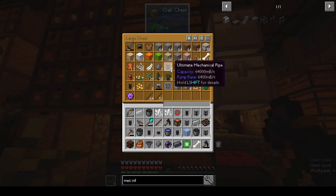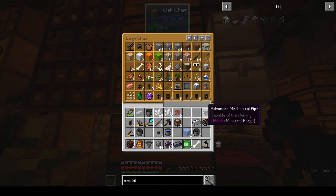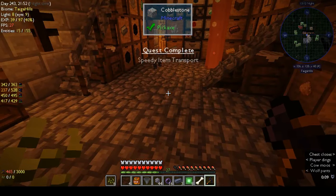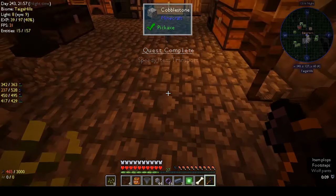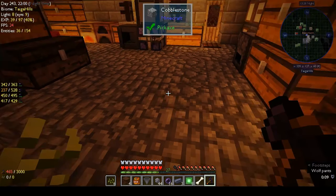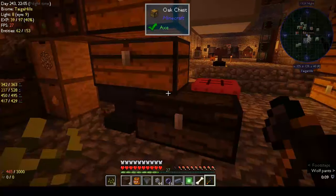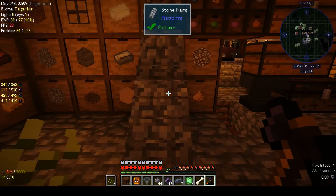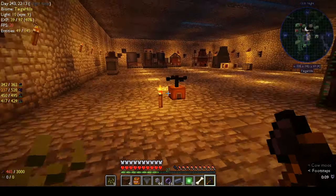We now need a Mekanism chest, I think, because these don't stack so we don't have any room. Let's move that out. We've got more stuff over here. So yeah, we did good — we opened up quite a few quest lines.